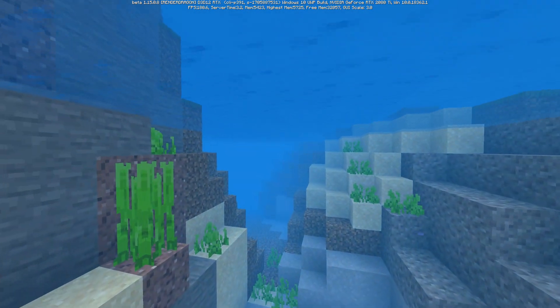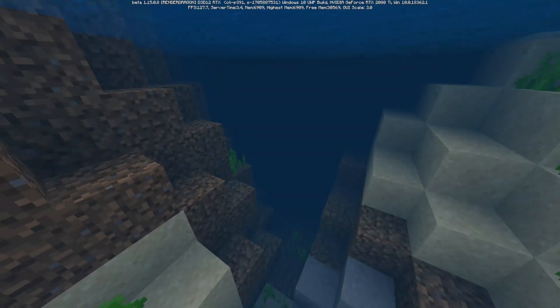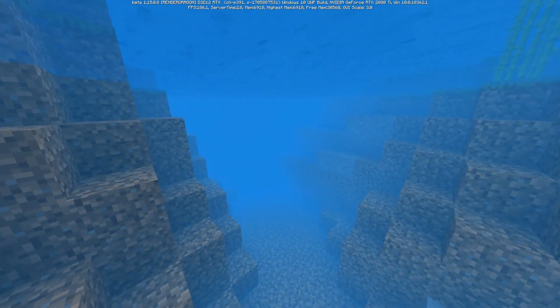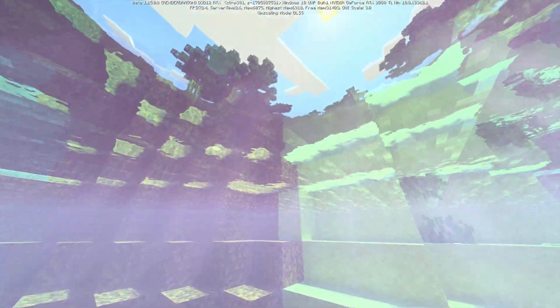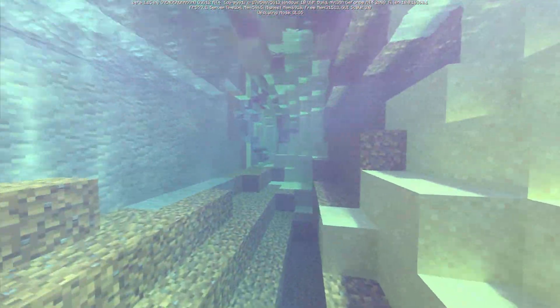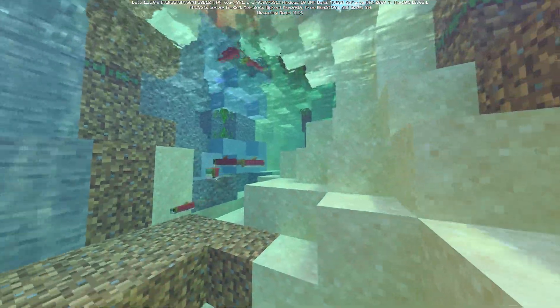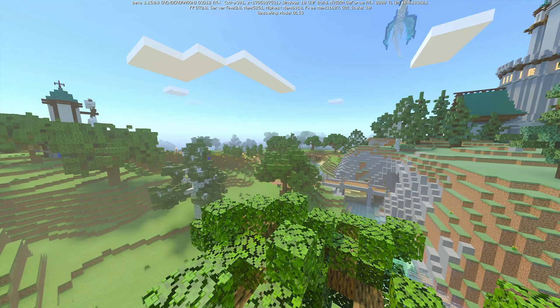Overall, using RTX is a huge improvement to the game. The water in normal Minecraft has never looked great — the top of the water has always had the same texture, and underwater is just very dark. But when you turn on ray tracing, you get light shafts that actually react with the water itself. The deeper you go, the darker it gets, and if light cannot actually reach the water, it will be much darker than normal.